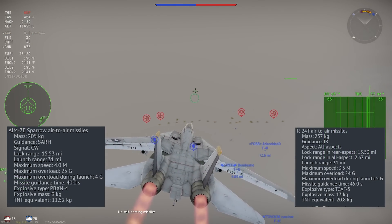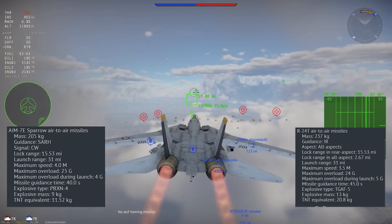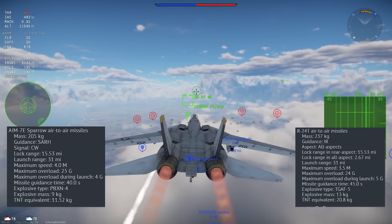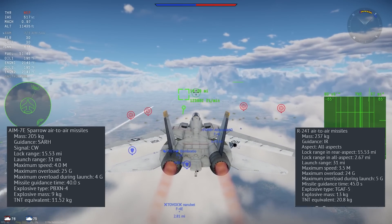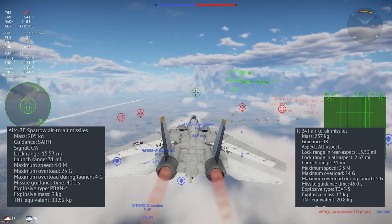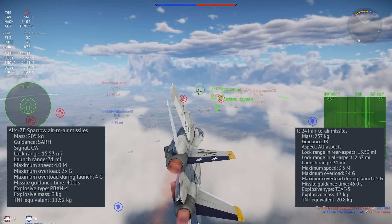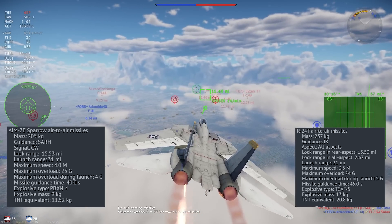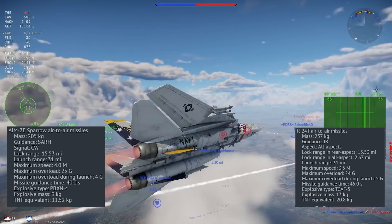Here we have the AIM-7E Sparrow and the R24T. Starting from the top, we have the total mass of the weapon in kilograms. Next, we have the Guidance Type — the R24T uses IR guidance while the AIM-7E uses SAR guidance. Aspect shows you what direction you can lock an enemy from with the missile, while Signal shows you what type of signal a semi-active radar homing or active radar homing missile uses to guide onto target. Currently, this is either Pulse or CW, which stands for Continuous Wave.